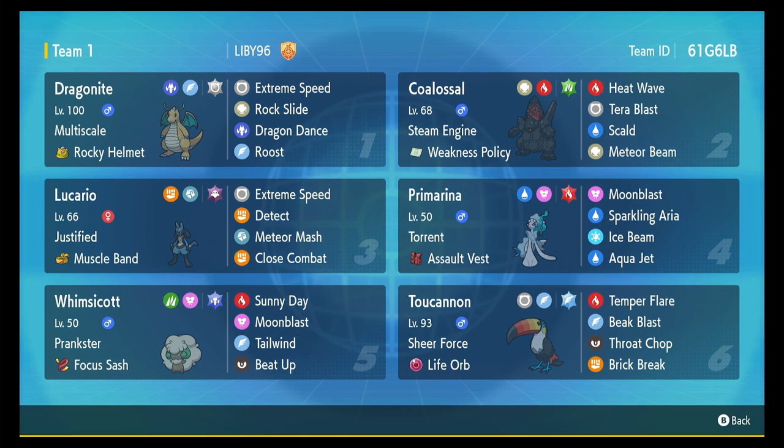We got Lucario and Whimsicott in the back. If one of Prim or Colossal faints, I can bring in Whimsicott, and hopefully my opponent wants to attack Whimsicott because he's got the Focus Sash. Then I'll use Beat Up on the slot I switch Lucario into, which activates his Justified ability, giving him a plus 1 in attack for every hit.